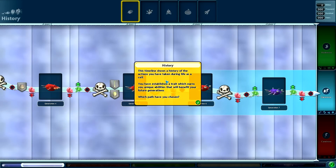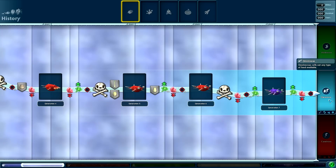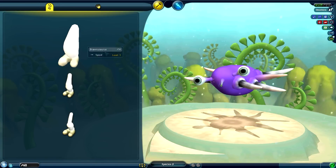Achievement get! This timeline shows a history of the actions you have taken during life as a cell. You've established a trait which earns you unique abilities that will benefit your future generations. We're going for the scientist, just as a recap — so we're going to need to have two of these stages in the Omnivore branch and two in the Carnivore. I think we're going to go for a Carnivore in the Creature stage, though maybe we'll go for an Omnivore — I'm not really sure yet.